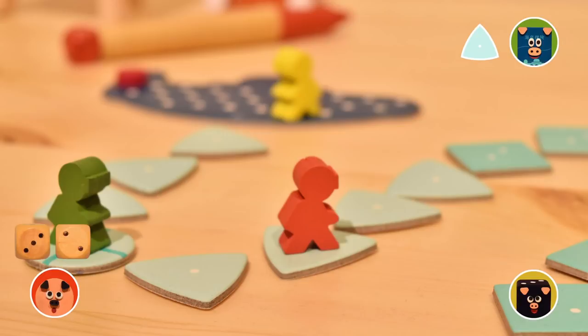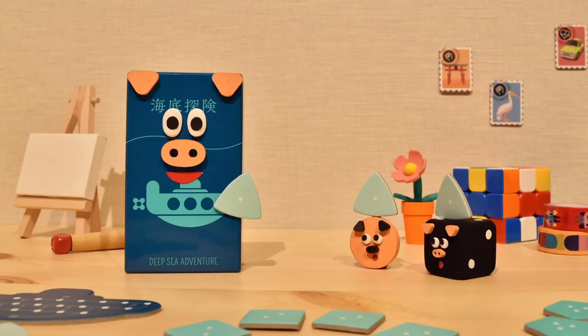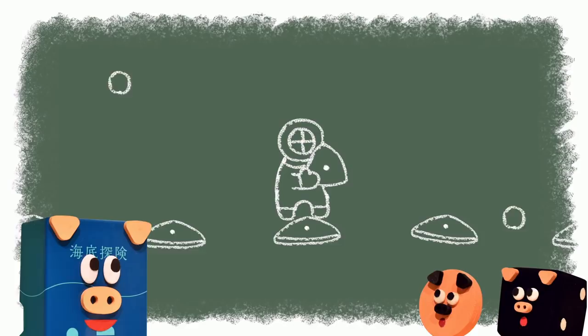I got a treasure chip! Now this is very important: treasure chips are very heavy. If it's your turn and you have treasure chips, you have to reduce the amount of oxygen by the number of treasure chips you have.